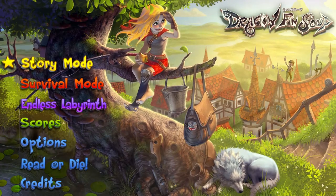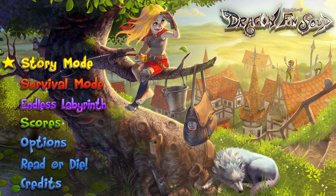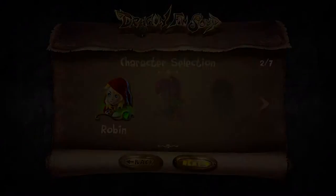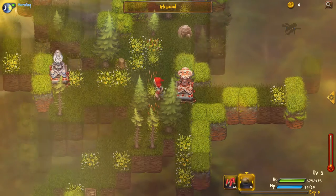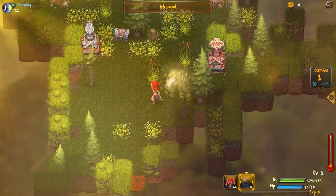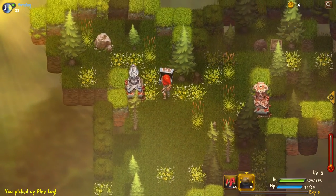Hello everybody and welcome back to Dragon Fin Soup. In the last video I showed you a bit about the game and what's going on, and in this one I'm going to show you a survival mode run. So you choose your character. At the minute I have unlocked Morgiana, but I'm going to start with Robin, seeing as she starts with a gun. Though Morgiana does start with some magic. This time I'll be showing you a full survival play to see how long it takes and how far I can get through.